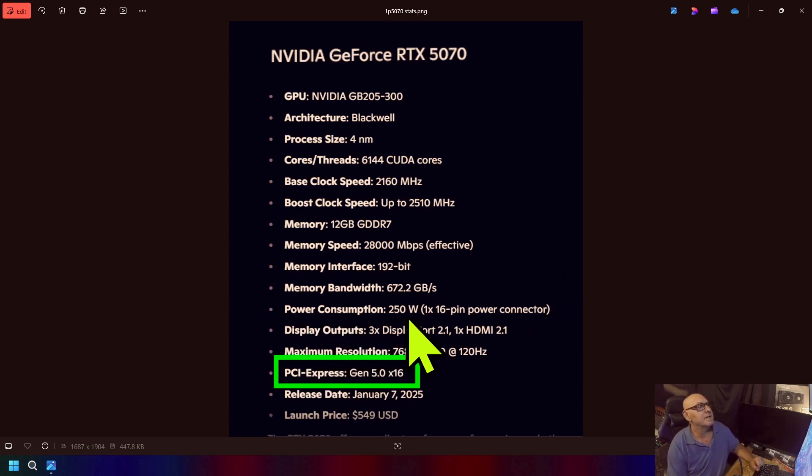Power consumption is 250 watts with a 1x 16-pin power connector. Display outputs include three DisplayPort 2.1 and one HDMI 2.1 port. Maximum resolution is 4K. It uses PCI Express Gen 5 x16 — that's what I saw. The release date was January 7th, 2025, and the launch price was $549.